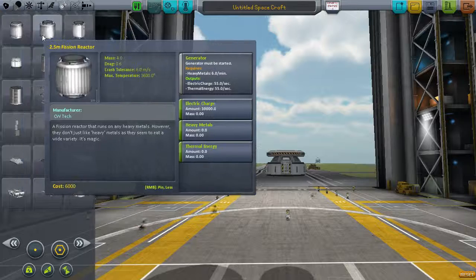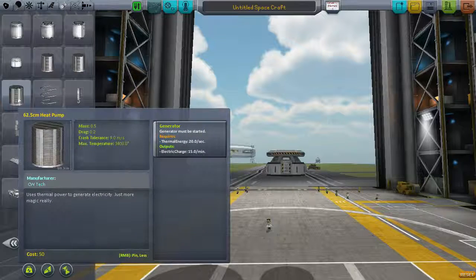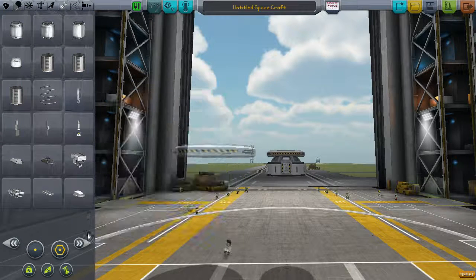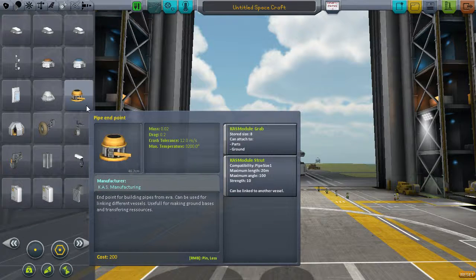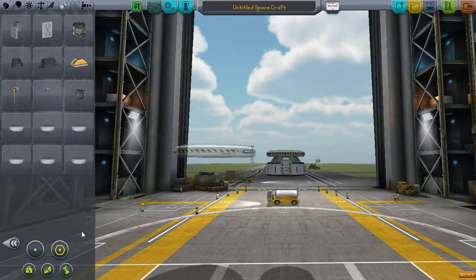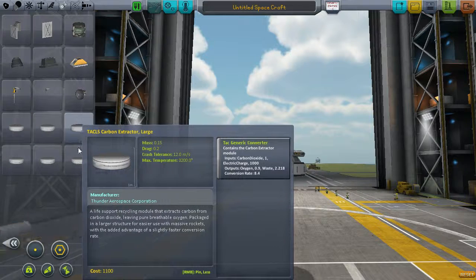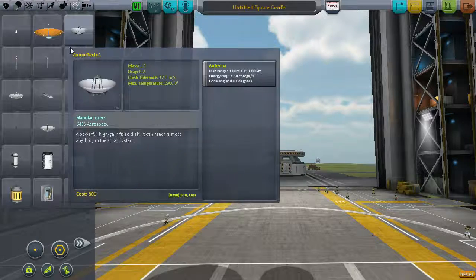There are parts here from KSP Interstellar that have been repurposed. I'm still thinking about whether to create a bigger advanced grabbing unit - not quite sure yet. Lights from B9, more lights, parachutes, pipe endpoints from Kerbal Attachment. Science section mainly just has dishes and whatnot.